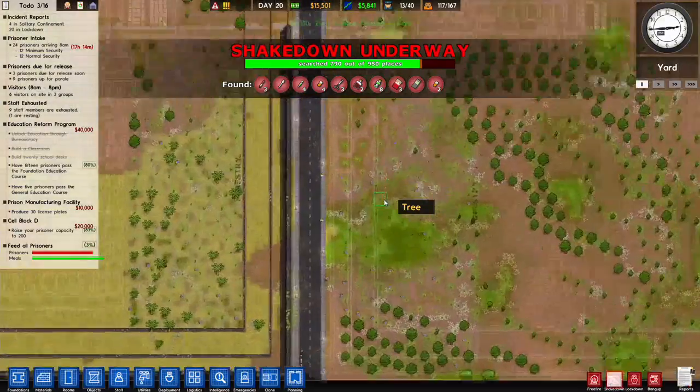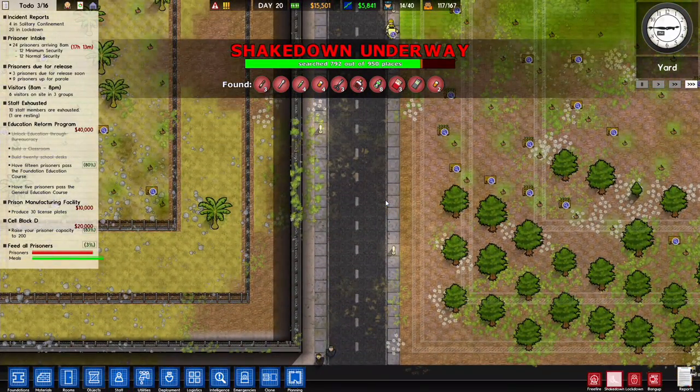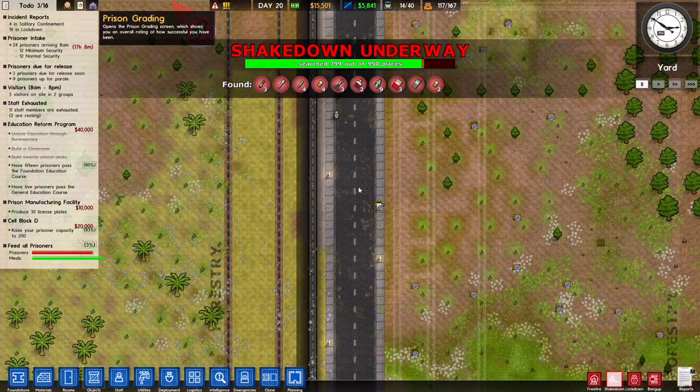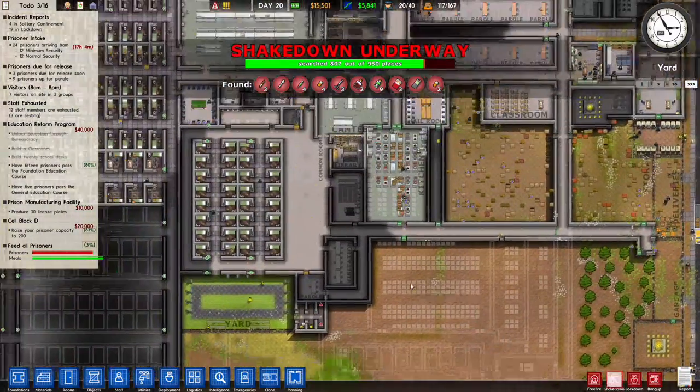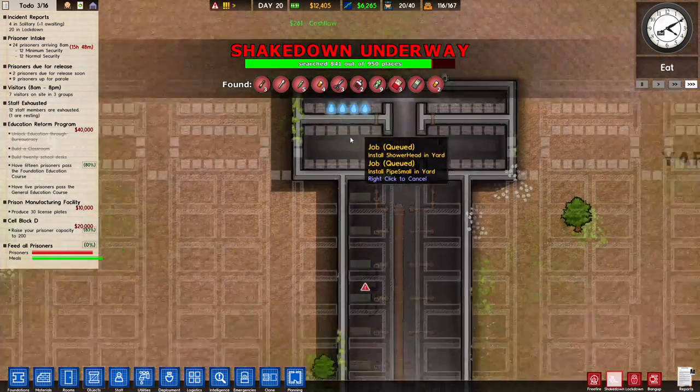We got another $9,000 for early release. For our prison grading, we have a reoffending rate of a disappointing 23%. Of the 58 prisoners released, 27 were paroled early and about 31 served their full sentence. Of the 27, 7% reoffended — probably about two of them. Our prison is worth $930,000, with daily profits of $58,000 or $41,000. Current capacity is $167,000, and unfortunately 7 deaths in custody. Fortunately, there are no escapes.